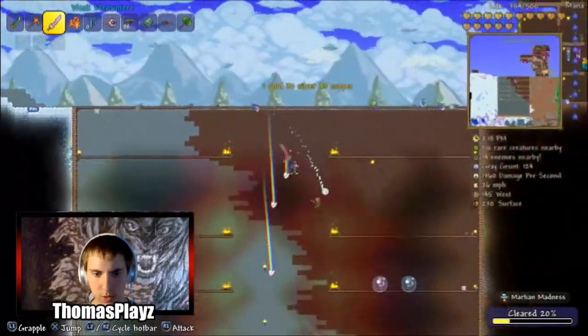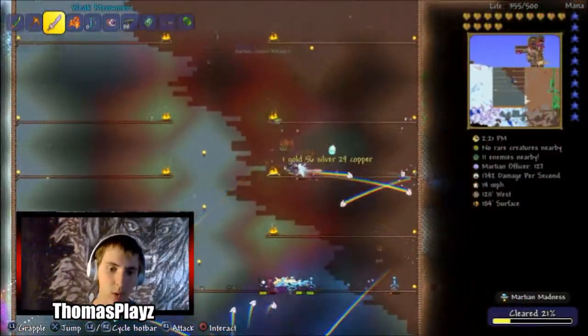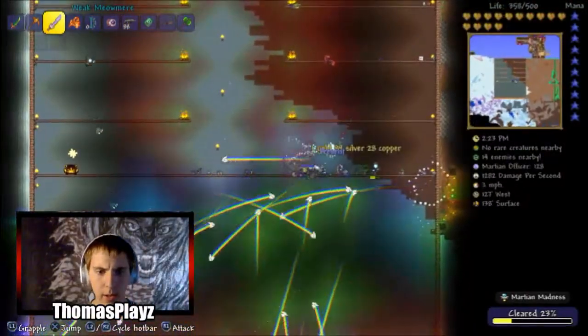All you have to do is find the probe, and when you go to the other side and have a water candle, it raises the spawn rate and stuff.